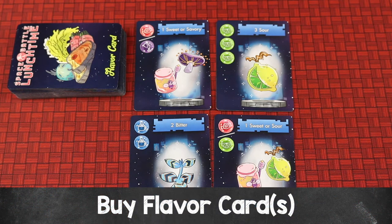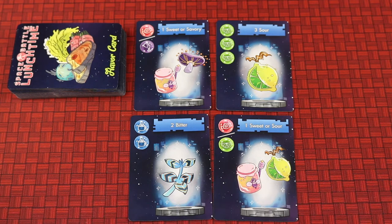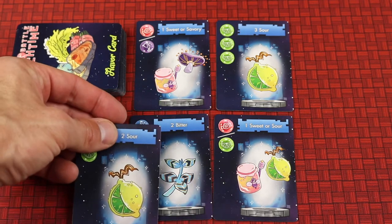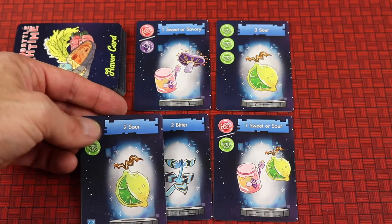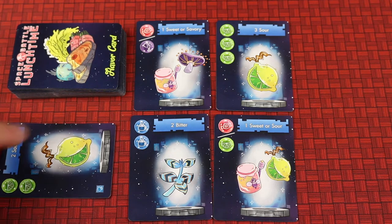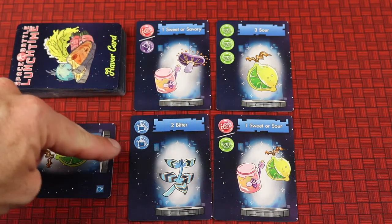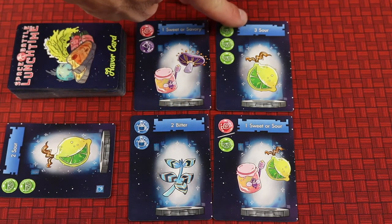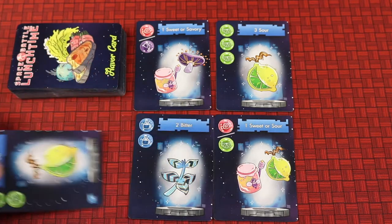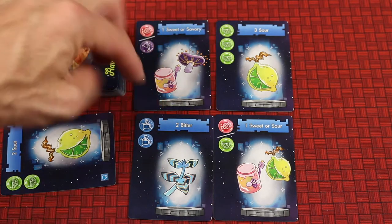Instead of stealing, you can buy flavor cards. To do this, take a card from your hand, place it in the discard pile, and look at its number — for example, 'two sour' lets you take any two cards from the larder. This is efficient since you discard one card with a value of two but gain cards that add up to a total of five.